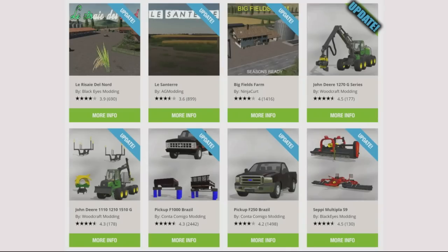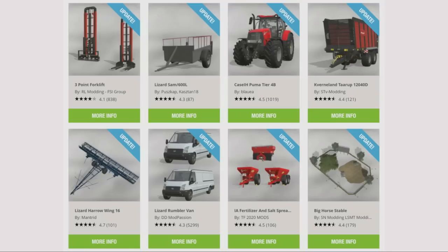On the bottom line: the Pickup F1000 Brazil and Pickup F250 Brazil by Conta Comigo Modding, the CEPI Multipla S9 by BlackEyes Modding, the 3-point forklift by RL Modding FSI Group, the Lizard Sam 600L by Pushcap and Castan 18, the Case IH Puma Tier 4B by Blauer, the Caverneland Terrup 12040D by STV Modding, the Lizard Harrow Wing 16 by Mantrid, the Lizard Rumble Van by DD Mod Passion, and the IA Fertiliser and Salt Spreaders by TF2020 Mods.